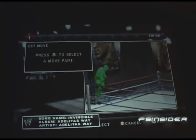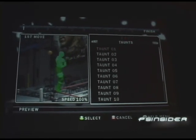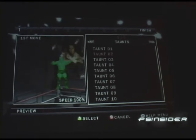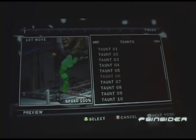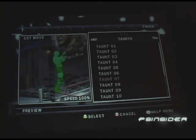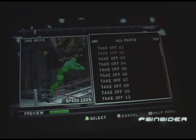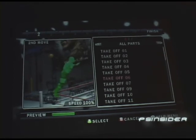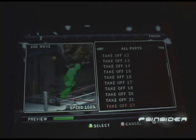Here we have diamond attacks that you can create. You might recognize this interface from last year — it's a very easy interface where you can string up to 10 animation parts together to create your move. We have hundreds and hundreds of animations in this mode. For the diamond attacks, you can imagine how crazy these can get — we have 360s, flips, all types of crazy stuff. We're going to try to create a really extreme move to show how far you can push this creation tool.